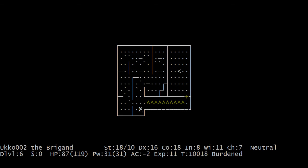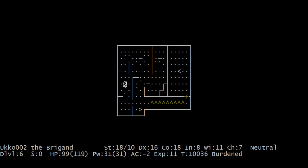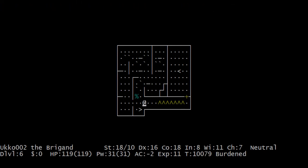Alright, let's head up. Is this one of those levels that I never remember how to do? No, I think I pretty well remember what to do with this. There's something on the way — Tengu. If I had a tinning kit, I would totally tin that Tengu corpse. Always good to have these backup corpses for good intrinsics — you can get good intrinsics from eating them.